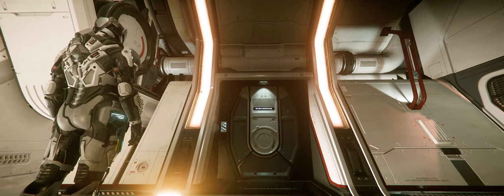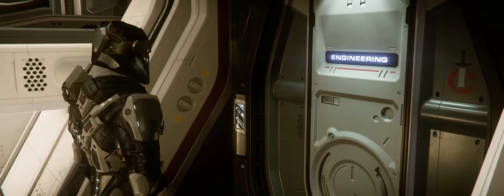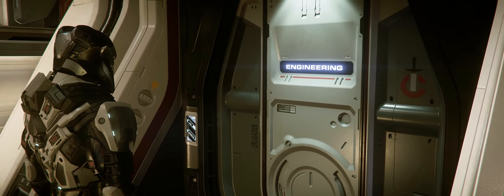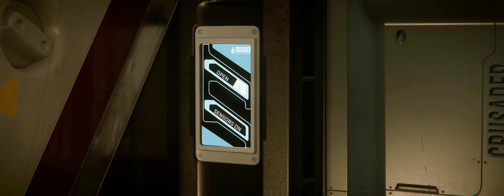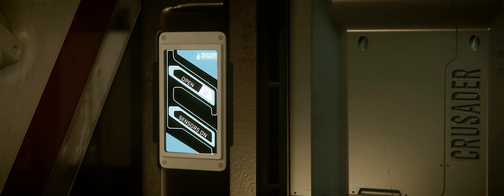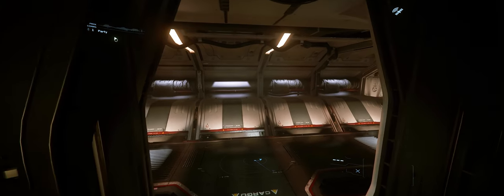Just off the cargo bay you'll find yourself at the engineering door. Here you see it's very clearly labeled, which I think is great — it helps with wayfinding — and the panel is directly next to it, so there's no problems finding that either. We can argue whether or not having engineering right in the cargo bay is a good idea, but at least it's got its own separate door as opposed to other ships like the Hammerhead. The UI could use a little bit of help, though.